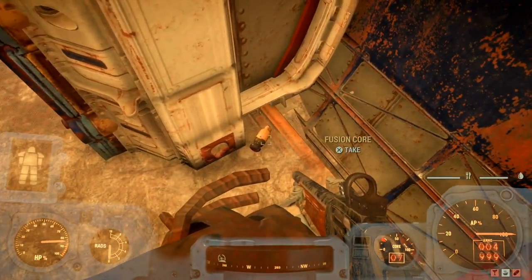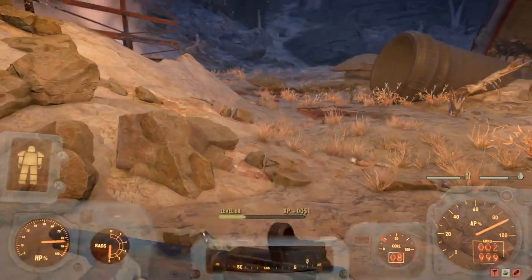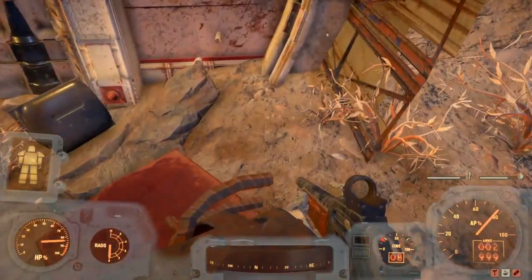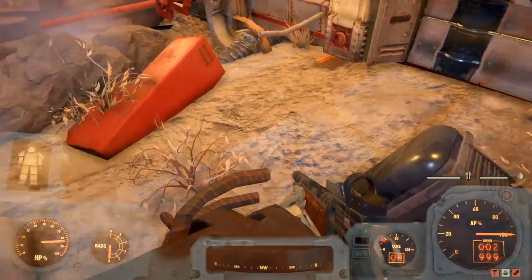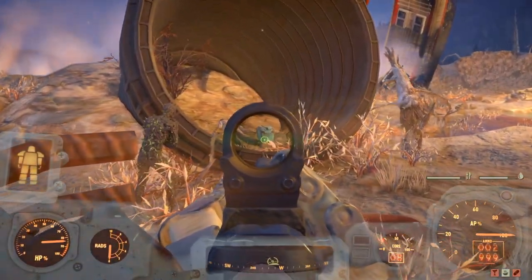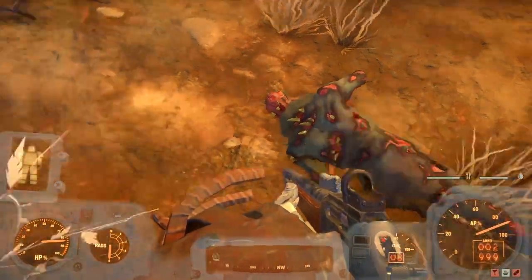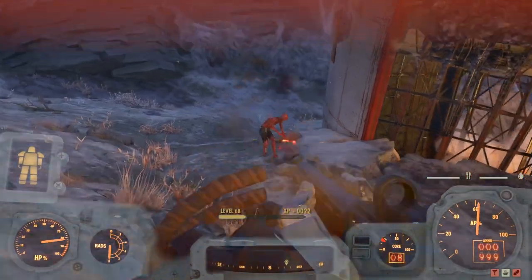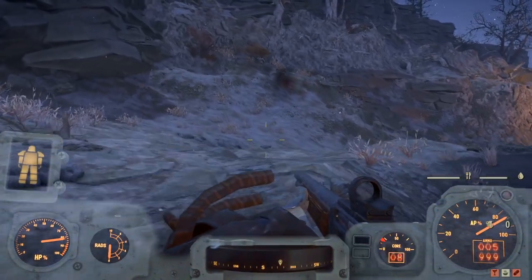Near the door there's normally a fusion core with about half power. Sometimes there's a radaway near the crate, or in the other corner behind the red box — worth looking. There's a locked chem/med box — level one to get in, but it's not normally got anything fantastic. There's also another little area near here that will be featured in my next video. We've killed them and collected all the weapons — you can come up here as low as level five or six.